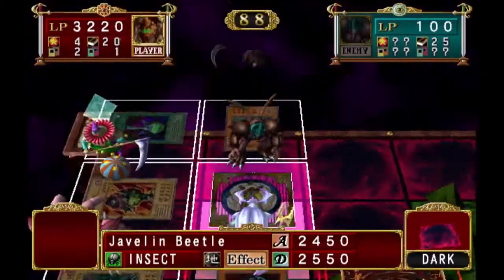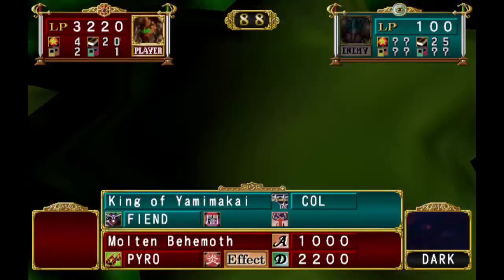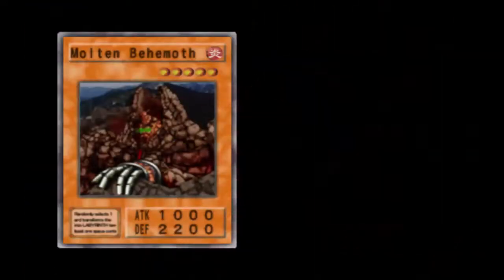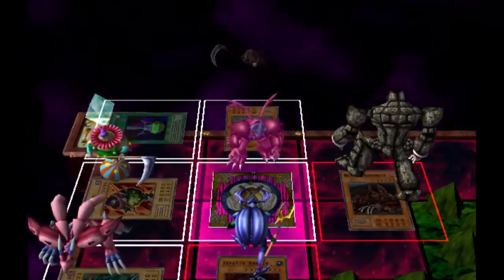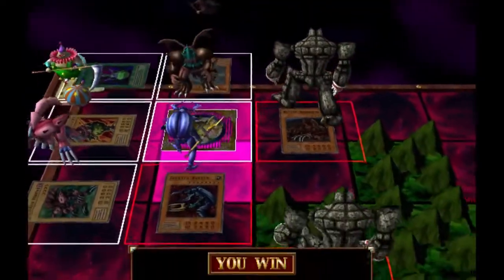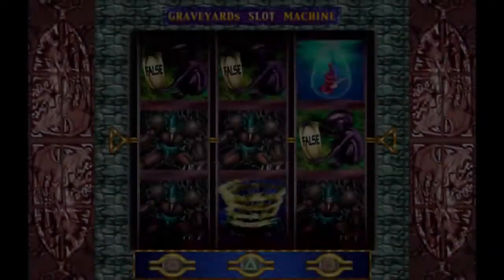Knowing that he's got no traps around him, I can just move twice. Swing at him with Javelin Beetle, and then do the same thing with Molten Behemoth and win the game. Yay! Valuable experience in the hopes that I'll get Molten Behemoth to Major rank before the second frickin' boss, whatever the hell it is. I'm still not expecting it to be the case, but whatever.